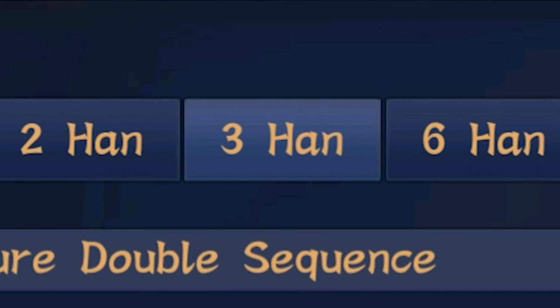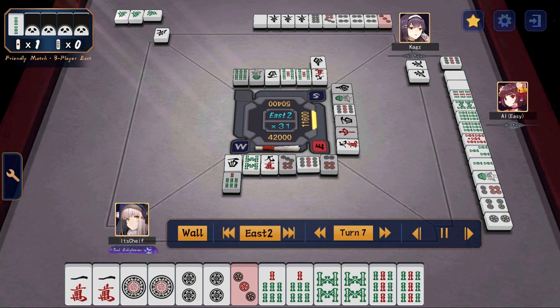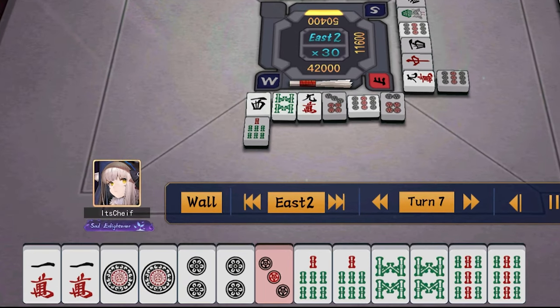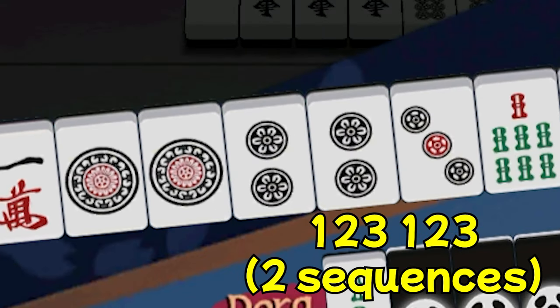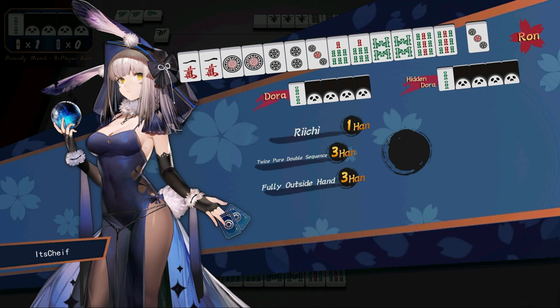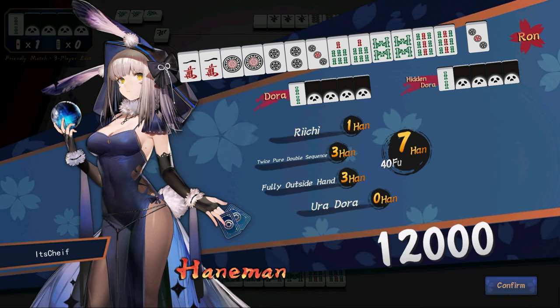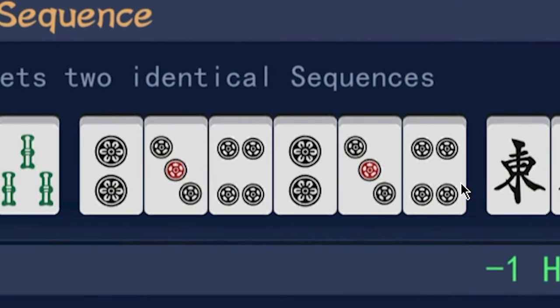Moving on to the three han yaku, the first is ryanpeiko, or twice pure double sequence. Ryanpeiko might look like seven pairs at first. However, you can also divide it like this: 1-2-3, 1-2-3, 7-8-9, 7-8-9. When you have two sets of identical sequences of the same suit in your hand, that is worth ryanpeiko, which will give you three han. Keep in mind this is menzenchin only, so you cannot chi any of these sequences.